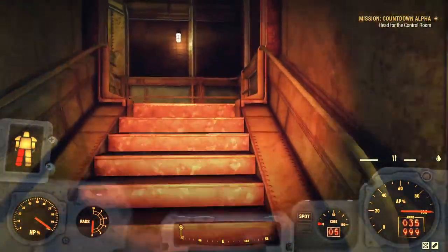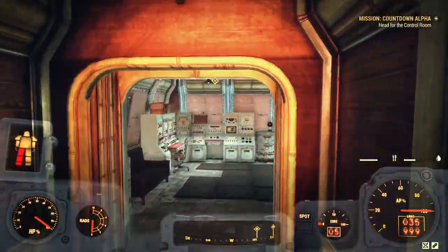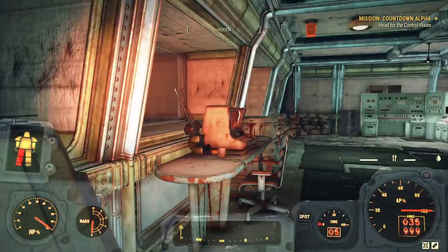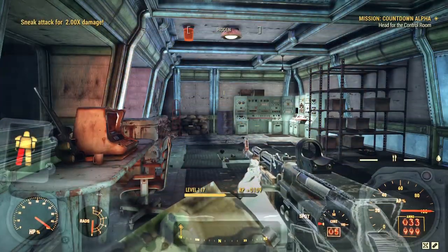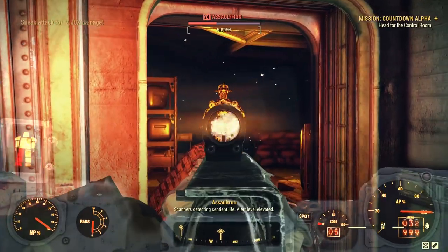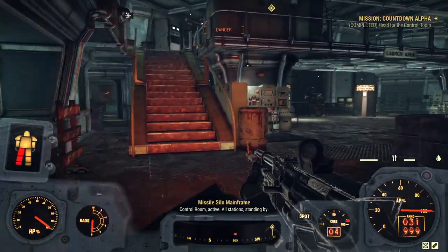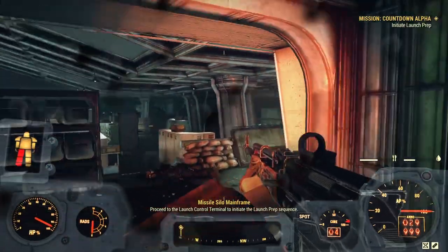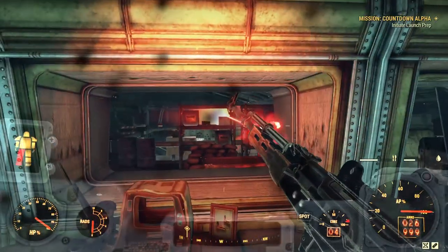Head up the stairs, turn left at the top, and head up the other stairs. We come through here into a dark room. Look at that guy being all sneaky — a level 40 launch commander with a boss crown. We're going to want to clear out this room. There are a lot of turrets around — I suggest clearing them out, because when we initiate launch prep, some robots are going to come out on your side.